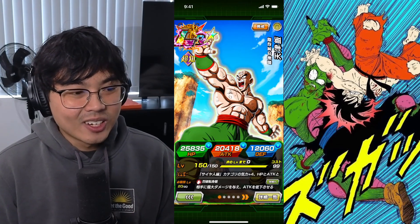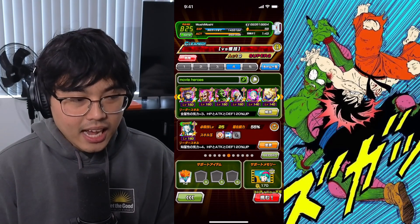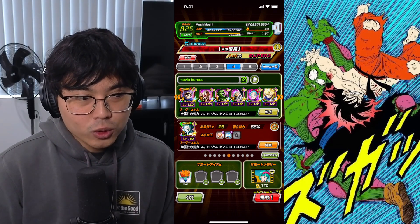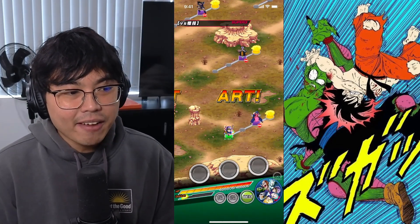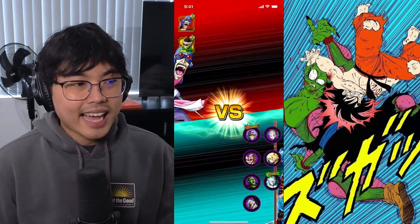The only one that's actually going to cook is probably Tien. We're using LR Super Saiyan 2 Gohan — he's not the greatest unit of all time, but the reason I did this video was so I could use these random EZAs that I never ended up getting to use.